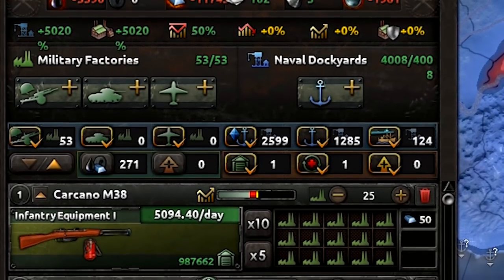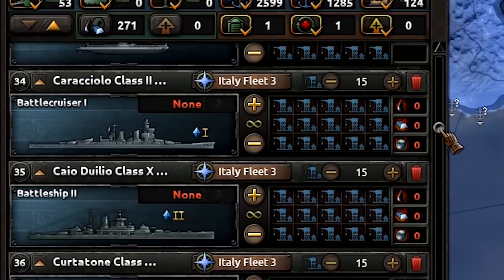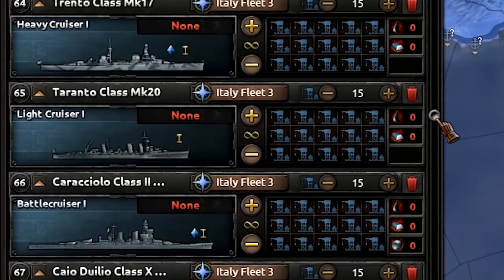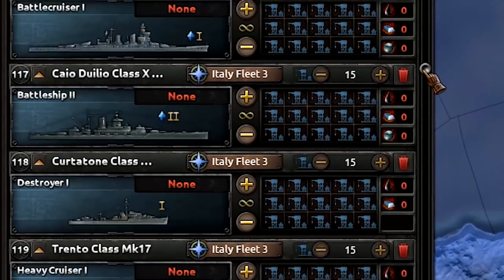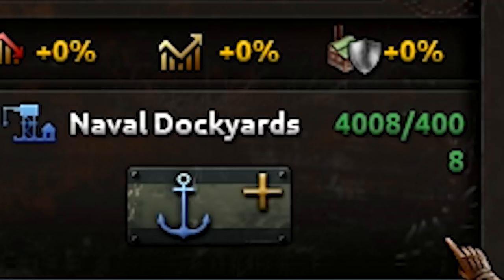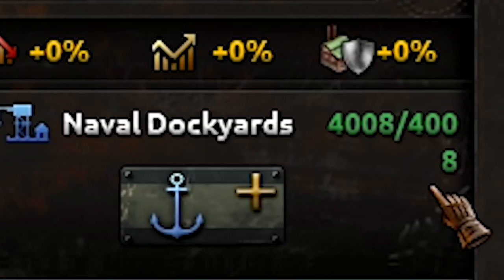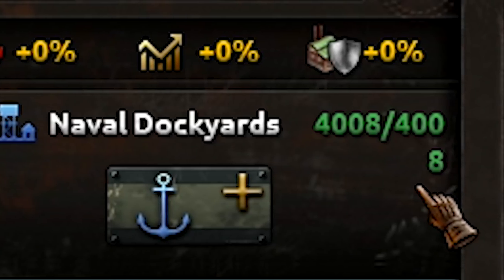Can we just take a second to look at what the production tab even looks like? This is Italy right now with their 4,000 factories. They seem to really like ships. This explains it — they have 4,000 naval dockyards, not just regular factories. Okay, my bad.